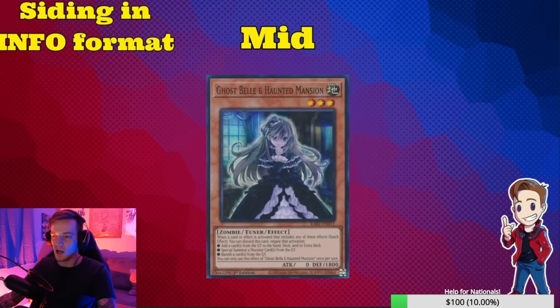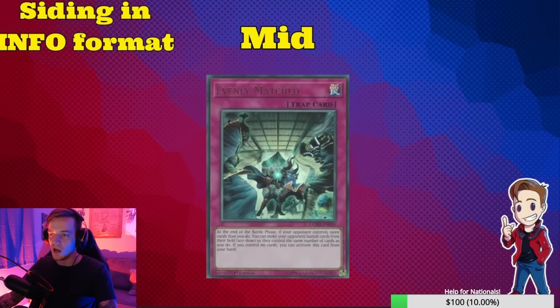Talking about Bell — I had a conversation about this in stream earlier. This card is pretty mid. You'll see what I prefer over it right now. It's pretty solid but the uses are pretty low currently. You can use it against something like a Leery, but I'd rather use DD Crow, and we'll talk about that later.